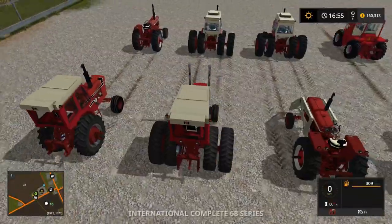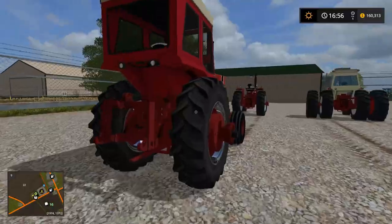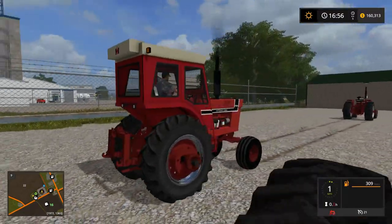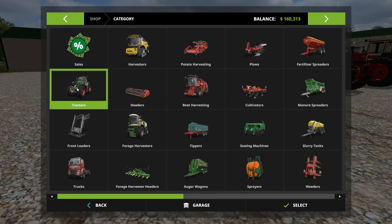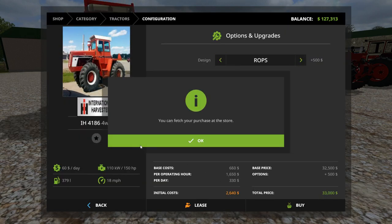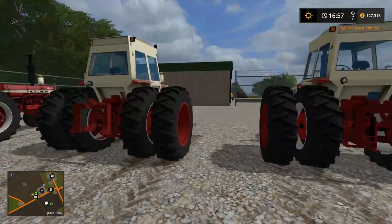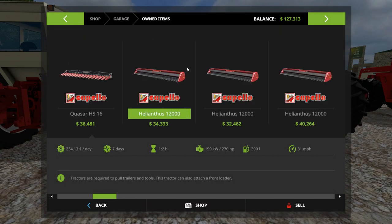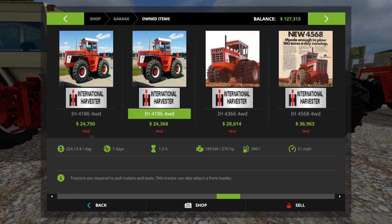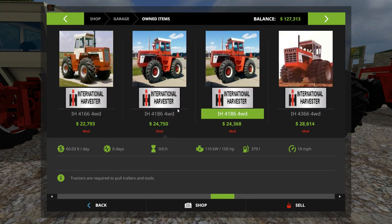Whoa, look at the back of this one! Interesting design — the way the cab overhangs the back. Apparently the ROPS option does have the cab on it — good to know. I'll just sell the extra one so we don't get confused.